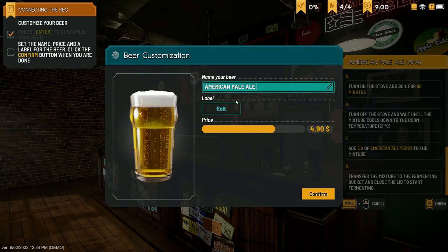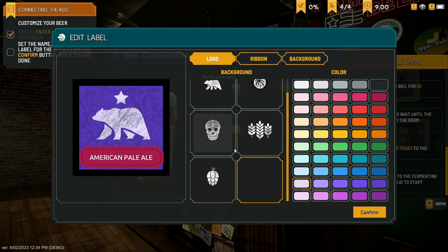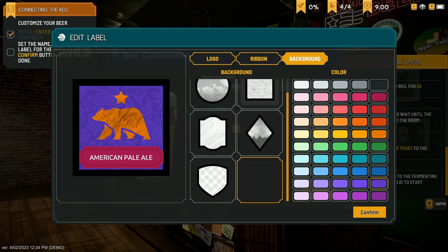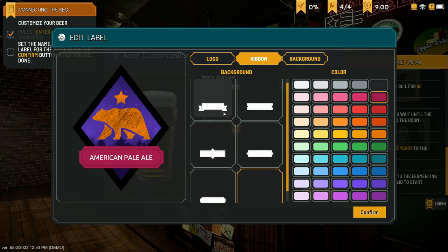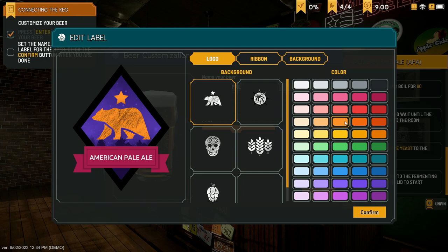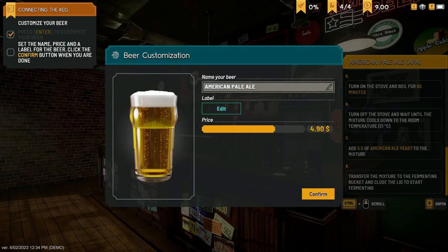Now we can name our beer — we can actually label it as well. I'm going to leave it as 'the Bear.' Let's make it orange, with a ribbon and a background. I think that's the best we're going to get — we'll go with a darker brown sort of color. I'm going to call it something. Oh, we can also change the price of this. I'll set it at about five bucks — probably overpriced, but I'm just going with five.